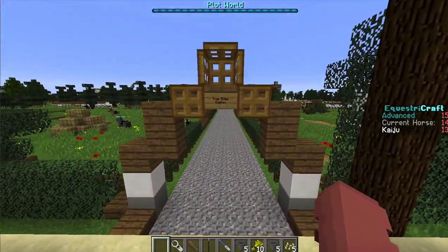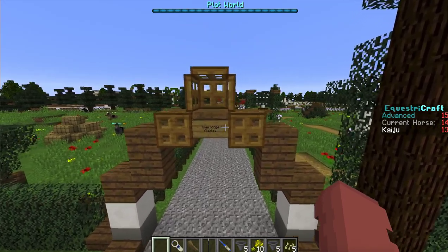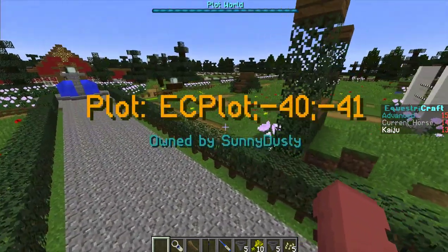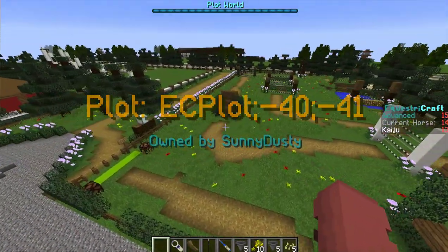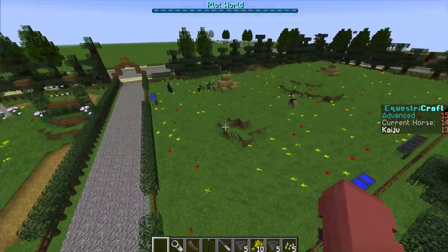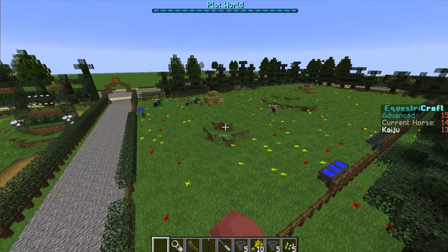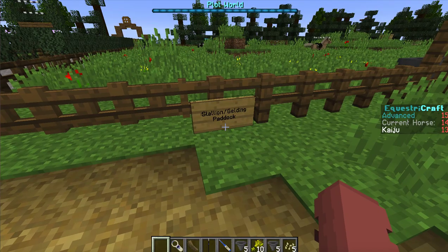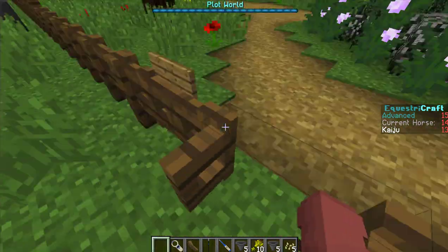Here's the beginning of the plot. It's called Tree Ridge Stables. Over here I just have a cross country area, and I have a horse paddock here. I mainly just keep my stallions and geldings in this little paddock.